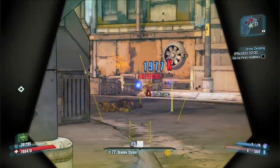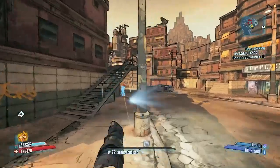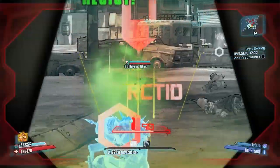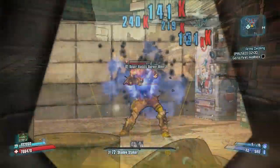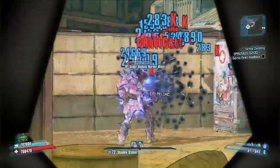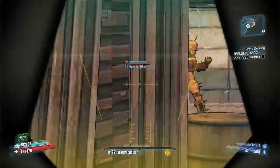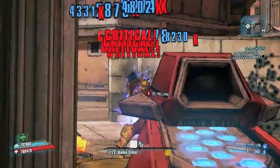If an enemy puts you down, switch to the Lady Fist and you'll get right back up. On top of that, it can be used as an offhand weapon with the Gunzerker to apply bonus crit damage to your other weapons — really, really awesome. And this one is easy to get because it's a farmable quest item.